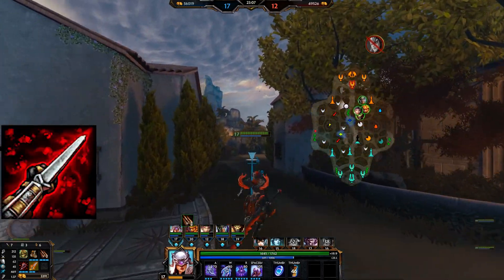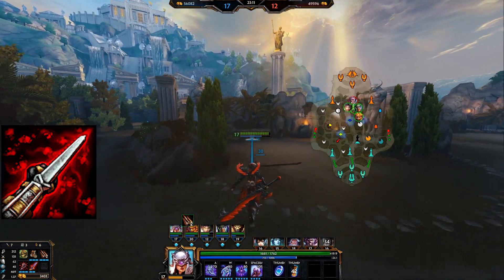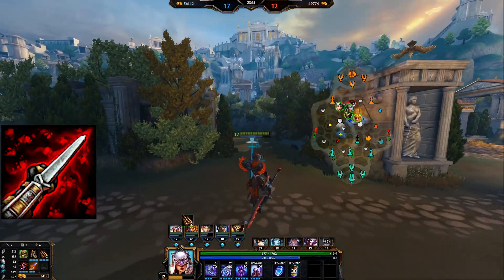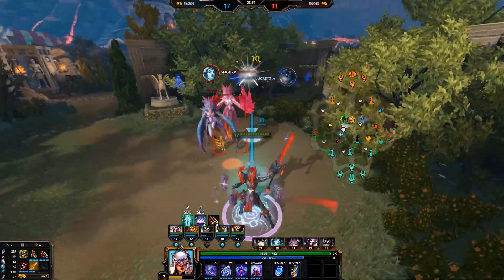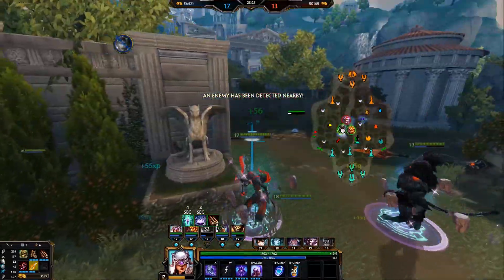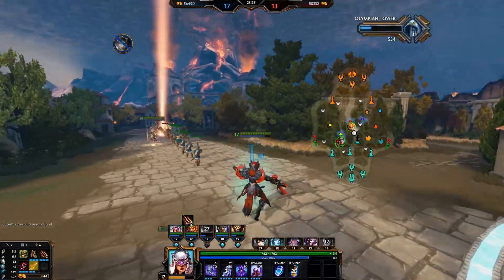Today's topic is Bloodforge. On my recent Assassin guide and Jungle guide, I mentioned quite a few different builds, but none of them included Bloodforge, and quite a few people asked me why that is the case. Also, if you look into the pro scene, there's only a very limited amount of times that pro players have actually bought the item.